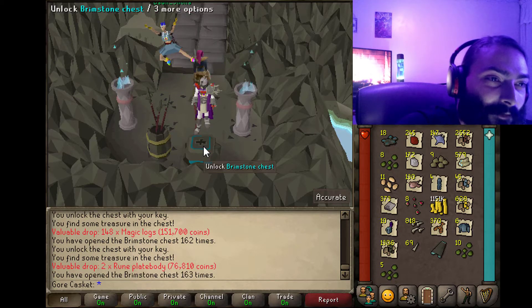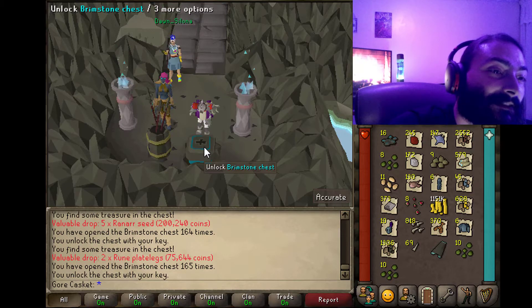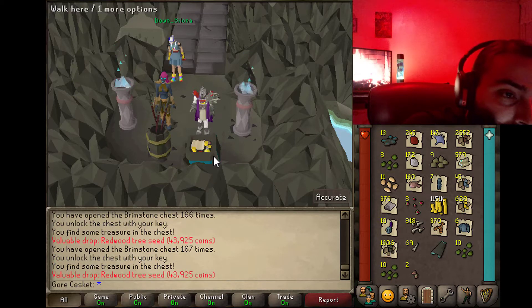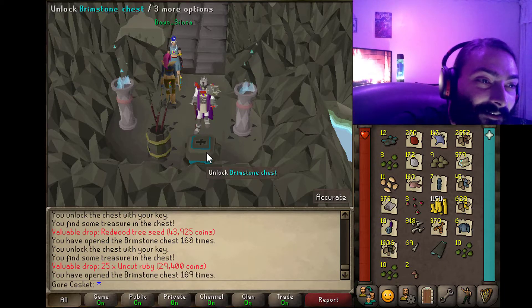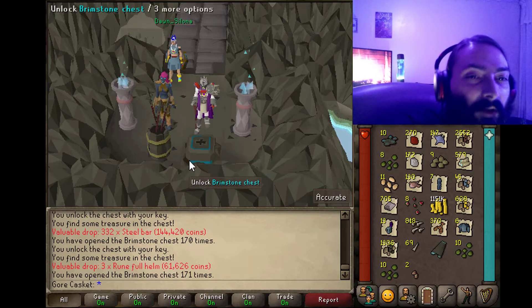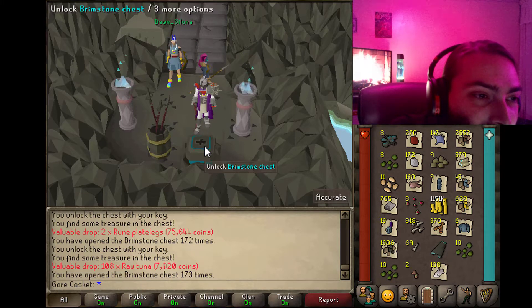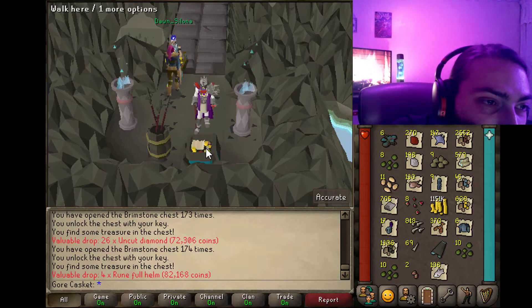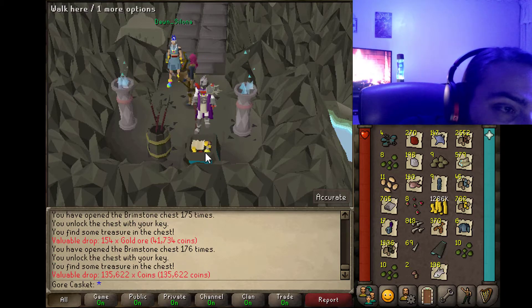More magic logs. Two rune plate bodies. Five ranar seeds. Two more rune plate legs. Another set of rune plate legs. A redwood tree seed — that's rare! Back to back — wow. More rubies. Some steel bars. Three runeful helms. We've got ten left. Two more rune plate legs. 108 raw tuna — that kind of sucks. Uncut diamond. Four runeful helms. 154 gold ore. 135K. Rune plate body.